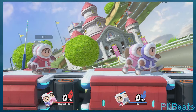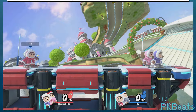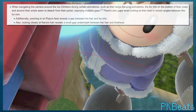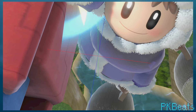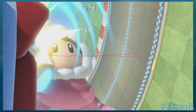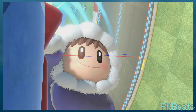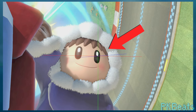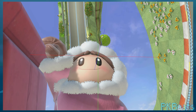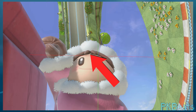Let's hop into the Ice Climbers, who have quite a lot to work with. We'll start with the model gaps, and there are apparently quite a few. When hanging from the ledge, you can see that the fur on the bottom of their coat has a big gap in it. Also in Popo's face, you can see a very slight gap between his hair and his coat. And for Nana, there's a pretty noticeable gap between her bangs and her forehead. So yeah, these folk are full of holes.